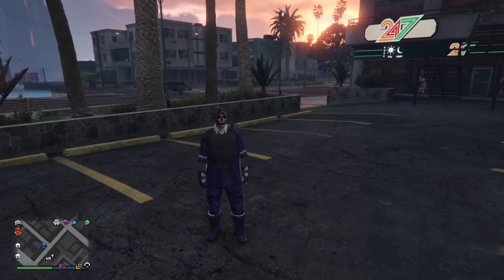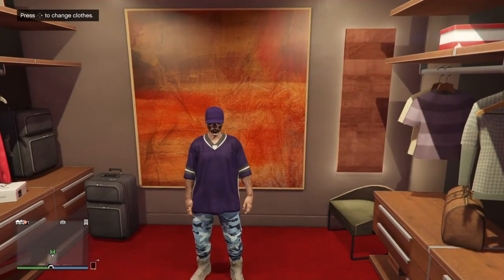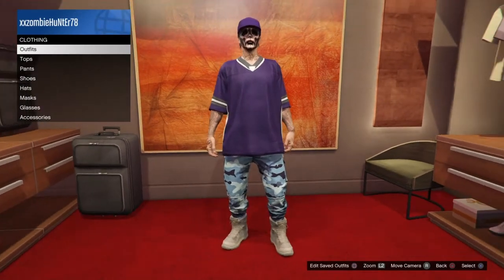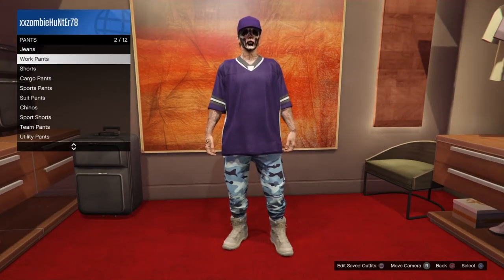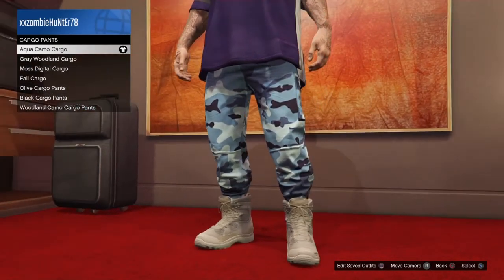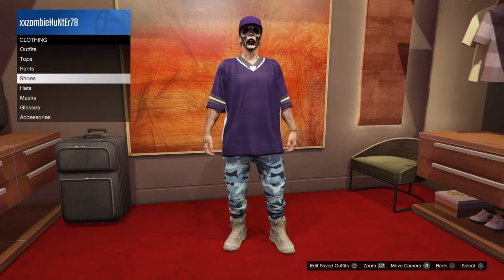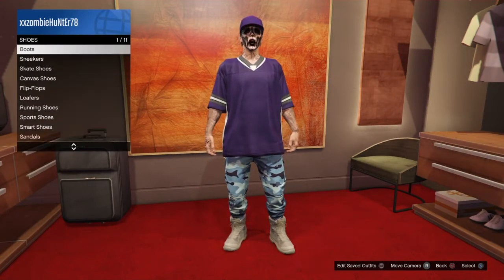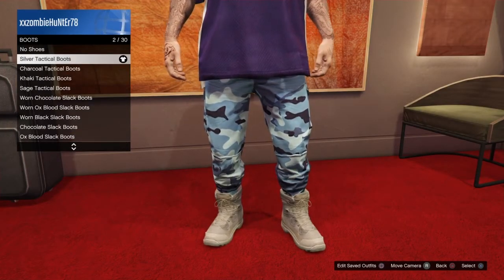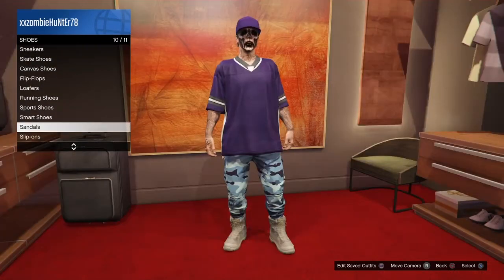Let's get started. For this glitch you need to have this shirt — you get the shirt from the Inch by Inch mission, which is in Anniversary mode. Once you have the shirt, go to pants and select the Aqua Camel Cargo pants. Then go to shoes, go to boots, and get the Silver Tactical Boots. Save that outfit on slot 10.